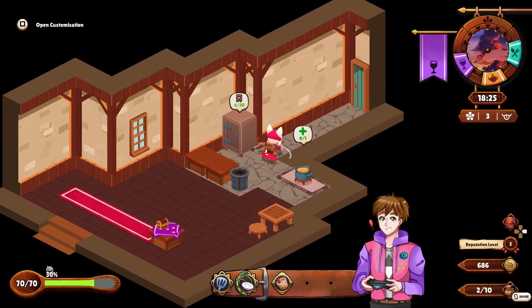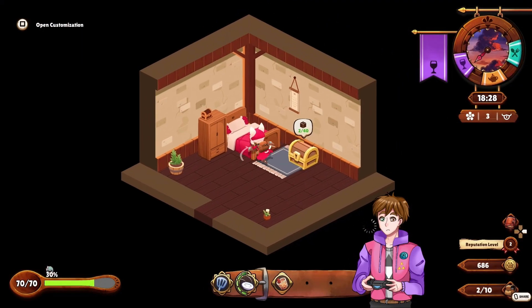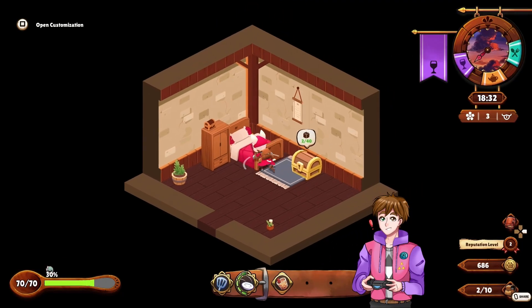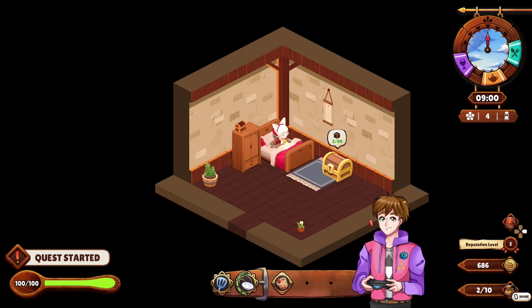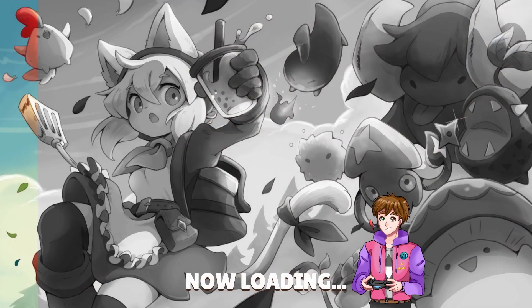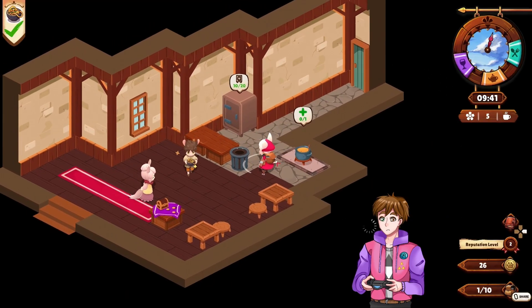On to the opposite end of the spectrum, we have the Potato Palace — your restaurant. This building has two rooms: your bedroom and a service area. In the bedroom, you'll be able to store materials and eventually spare ingredients. It's also a place you can decorate in your own style or simply sleep in to advance to the next day. As you upgrade your restaurant, you might see this room expand a bit too.